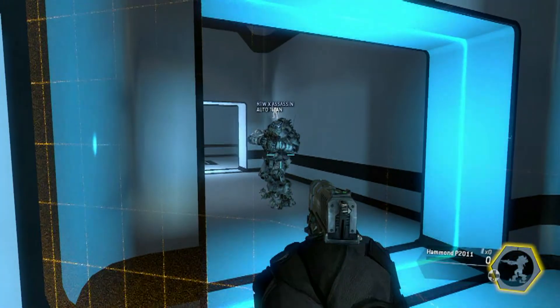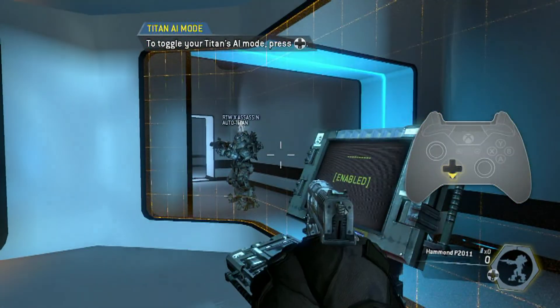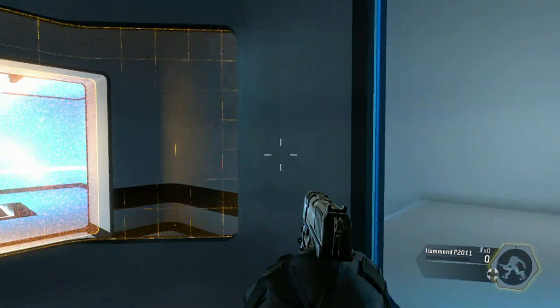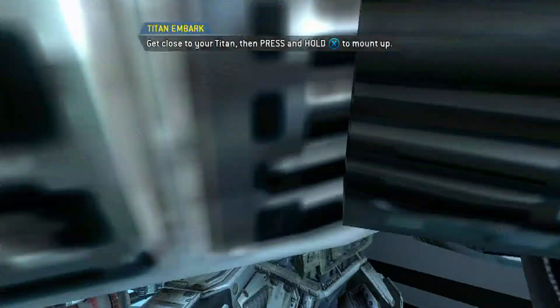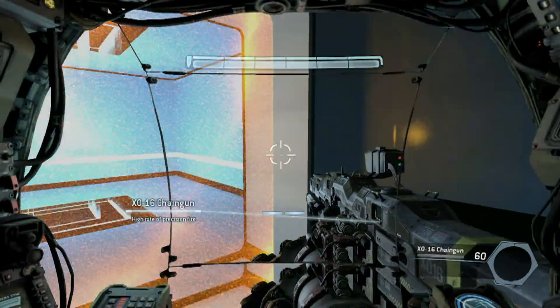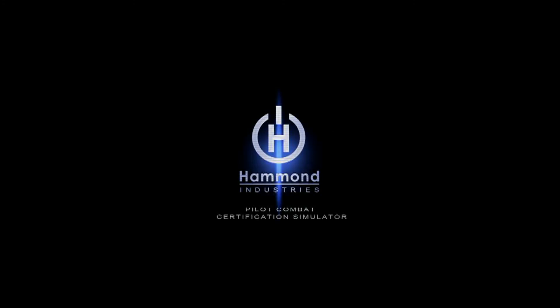It's got an auto titan AI! 'Put your titan into follow mode and it will follow you through the gate. When your titan is in follow mode it will try to stay close to your position. Get close to your titan and re-embark.' Why didn't they just name it 'mount up'? Embark is a little fancier, but mount up sounds more normal.